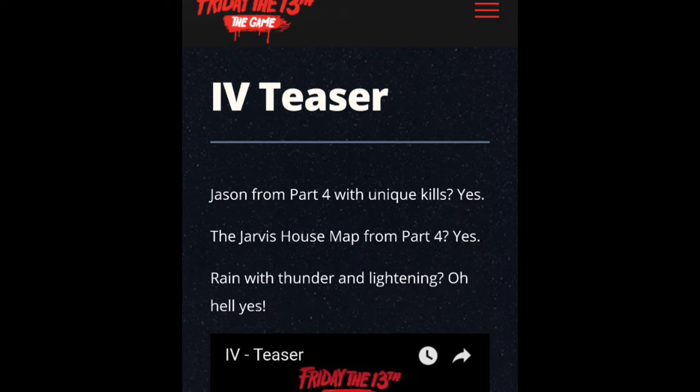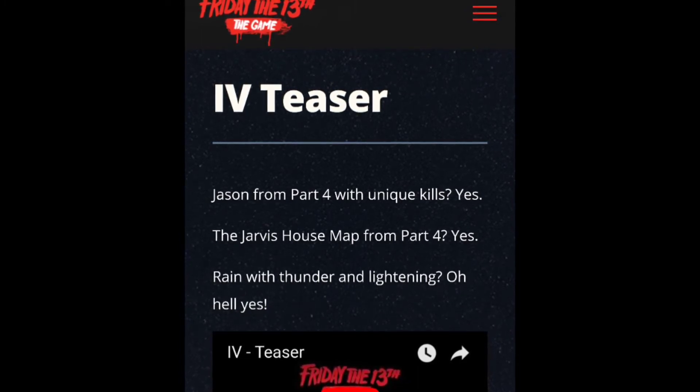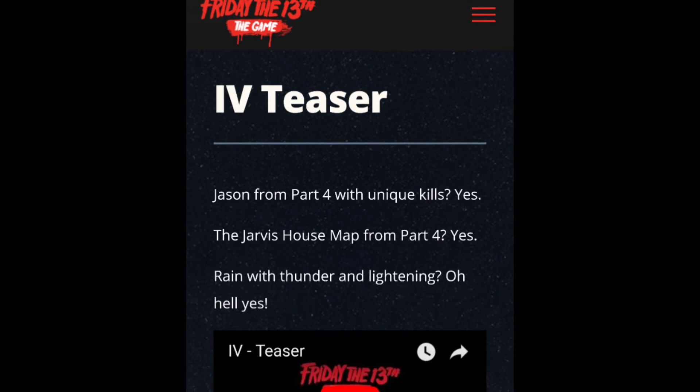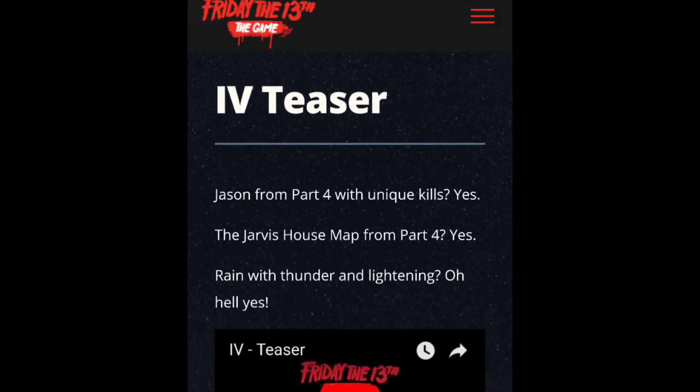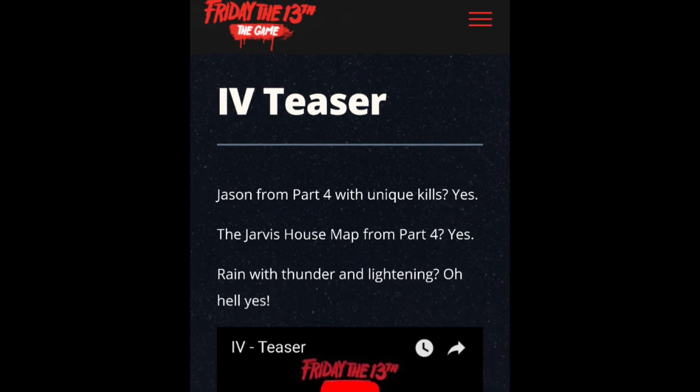Now the description from this trailer reads: Jason from Part 4 with unique kills — yes; the Jarvis house map from Part 4 — yes; rain with thunder and lightning — oh hell yes. Now this obviously means we will be getting all of these things.